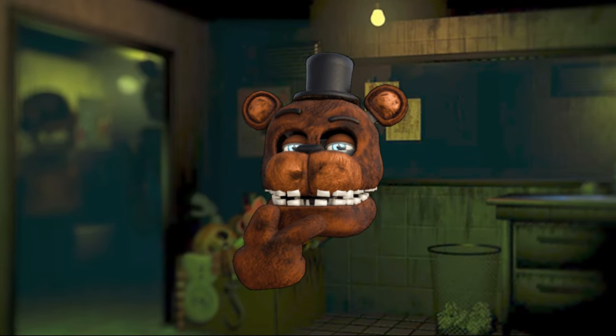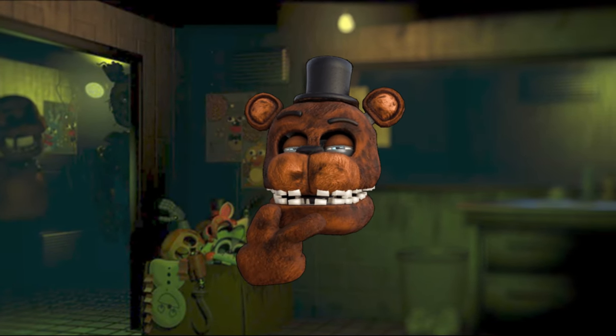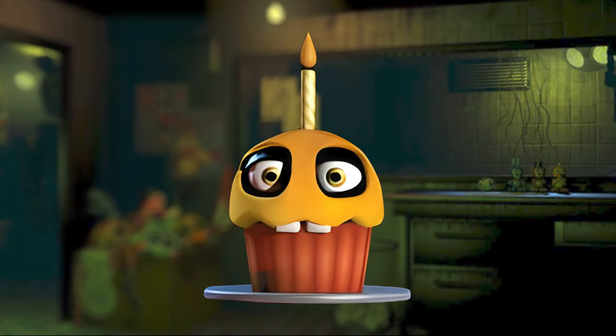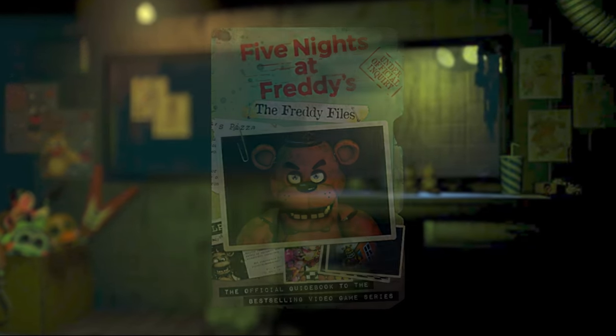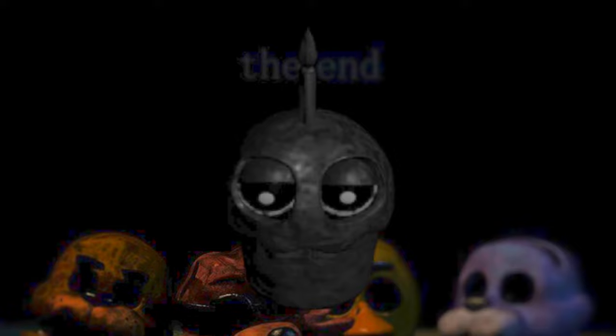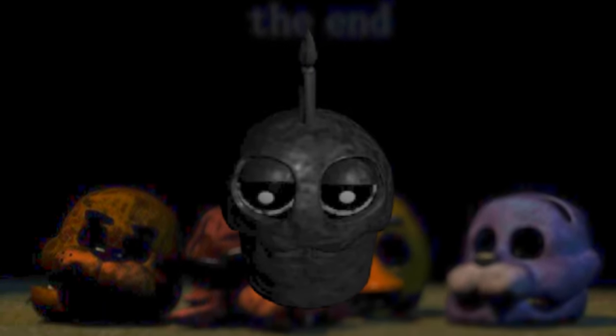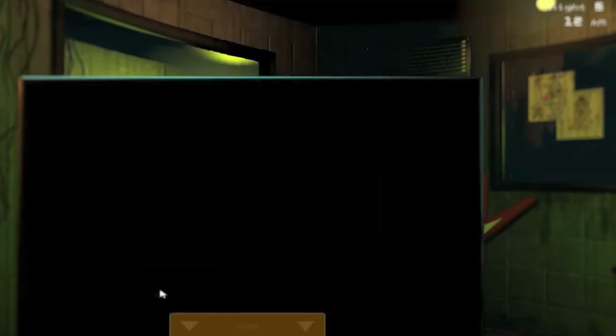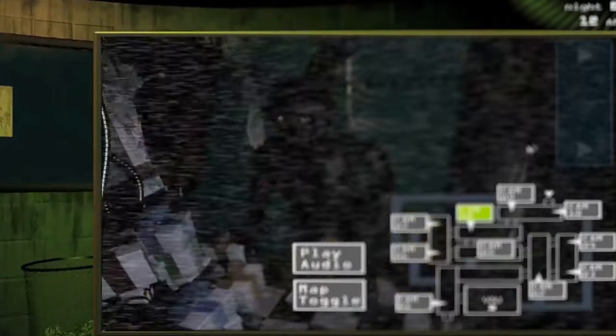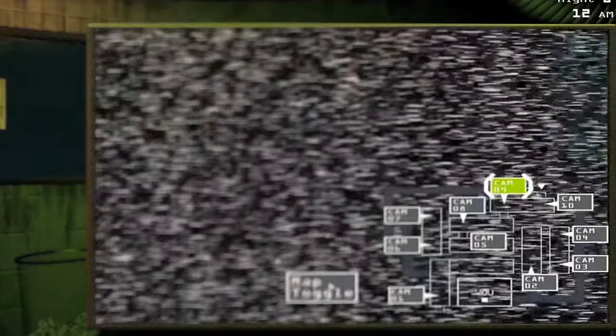But is that the only version of the cupcake that's forgotten? No, because in FNAF 3 there was actually a golden version of the cupcake, which was only seen on drawings on the wall in the game, until the Freddy Files book confirmed it was an actual real animatronic. A lot of people also say that the shadow cupcake is forgotten, but I disagree, mainly because it is used to complete the good ending for FNAF 3. I guess it could be considered forgotten if you've never done the easter egg steps to achieve the good ending, but I really don't think it's that forgotten.